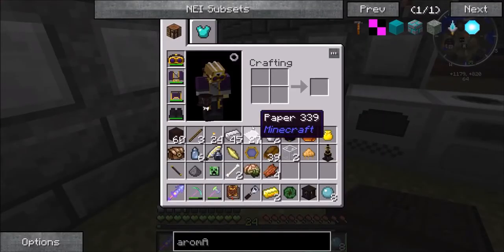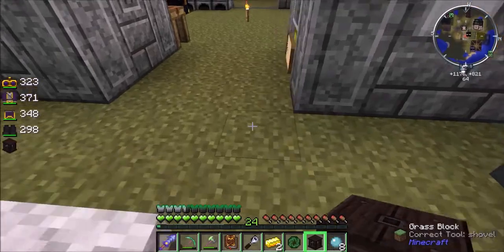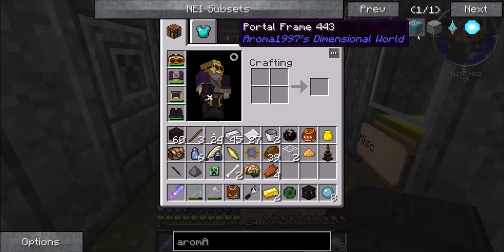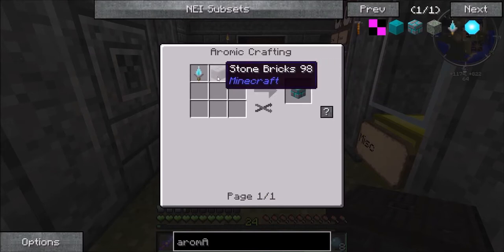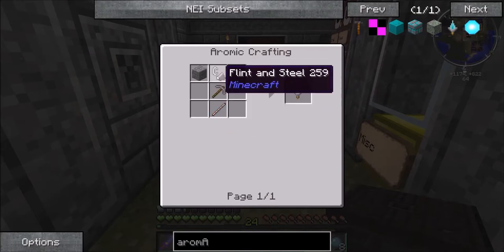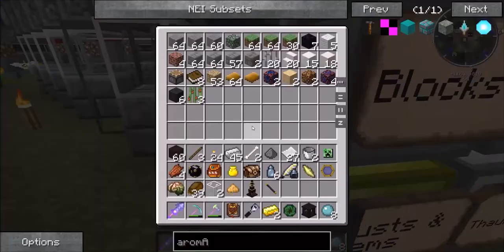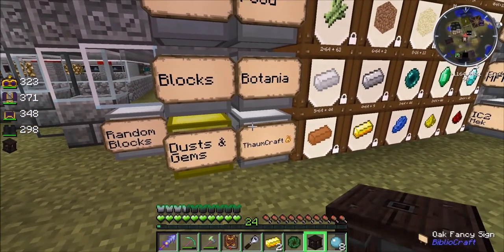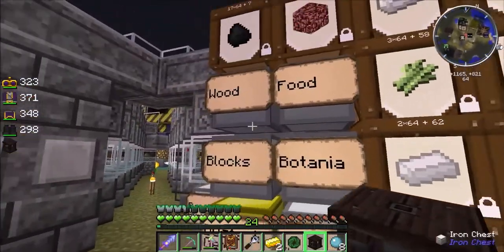And I'm back, and I've got my NEI again! Woo-hoo! So I want to go to the Aroma Dimensional World. And to do that, I need to make a portal frame which needs some stone bricks and a mining tool — which is a stone pickaxe, flint and steel, and some bricks. Should be easy enough. Plenty of stone bricks. I need a stone pickaxe.